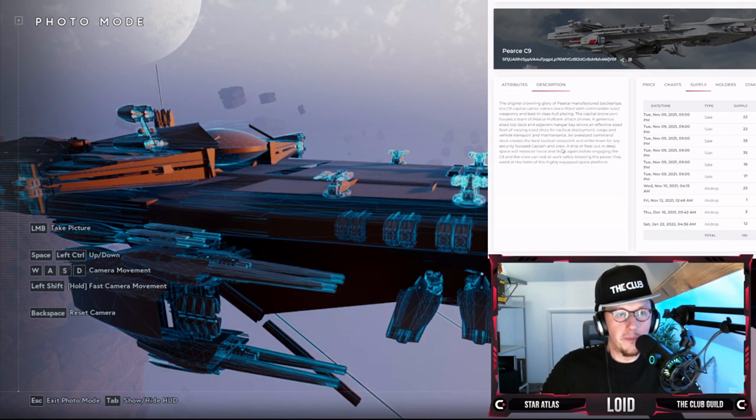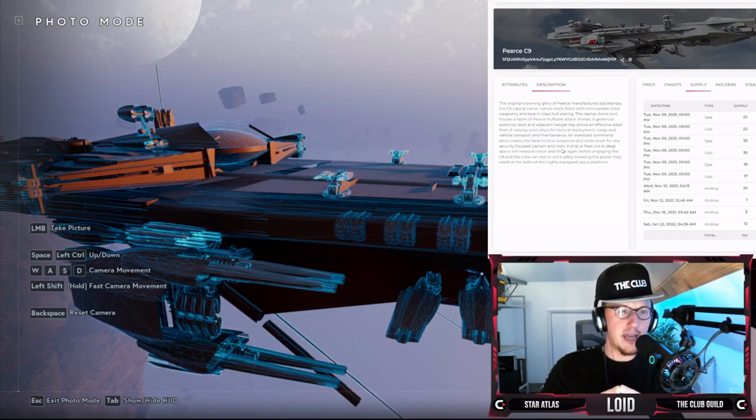Shall we take a look at the description? 'The original crowning glory of Pierce manufactured battleships, the C9 Capital Carrier comes stock-fitted with commander-sized weaponry and best-in-class hull plating. The capital drone port houses a team of Pierce hull-tank attack drones.' It mentions the capital drone port houses a team of Pierce hull-tank drones — very nice.